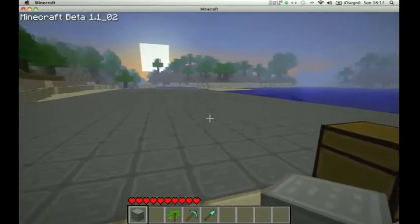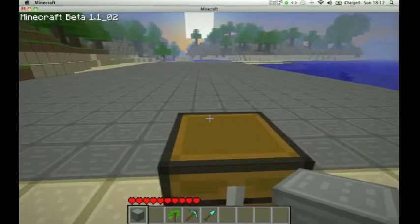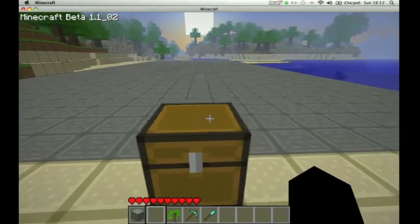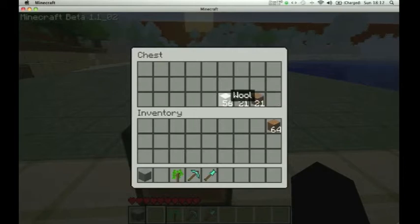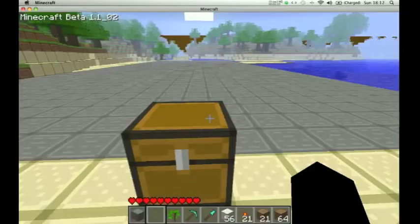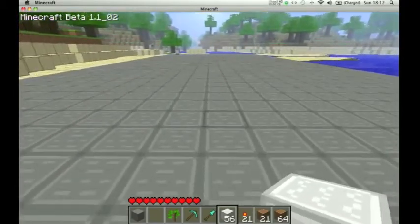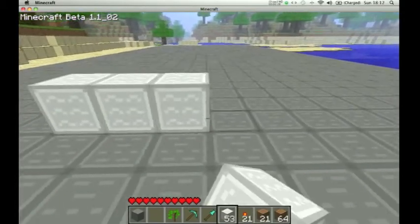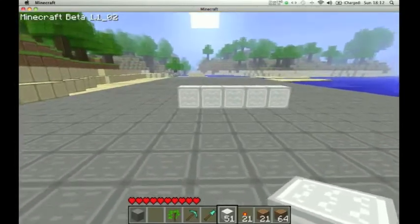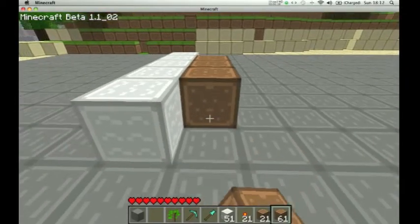Okay guys, we're back. I've done a nice rectangle here. I did some calculations, and to make the display you just need 56 wool. This is just a standard, neat-looking display. You can make it bigger to hide the circuit behind you. I've got some extra dirt for scaffolding to get up to the top. You just want a five across, like so, just about in the middle.